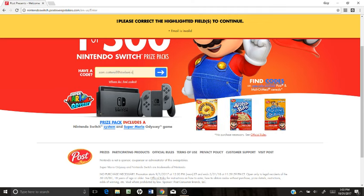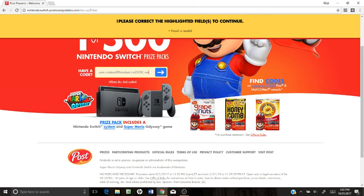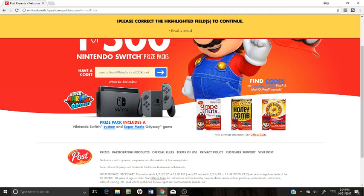Basically, you are going to find these amazing codes on cereal boxes and they're going to be displayed right here. We've got Grape Nuts, Honey Bunches, Alphabets, Golden Crisp, and Honey Combs, and a lot more — especially marked cereals.